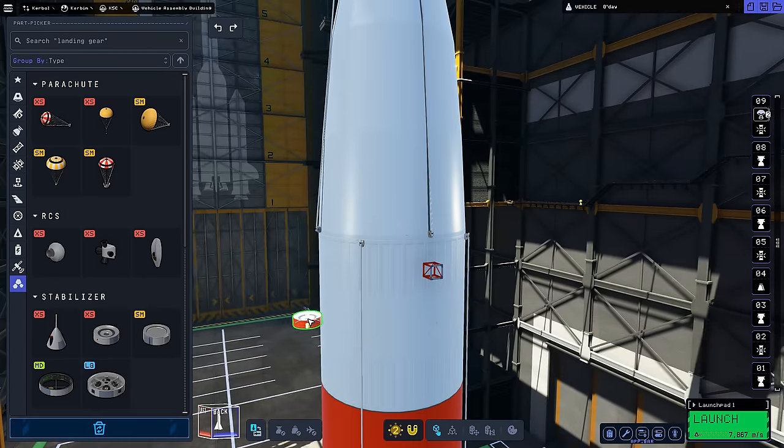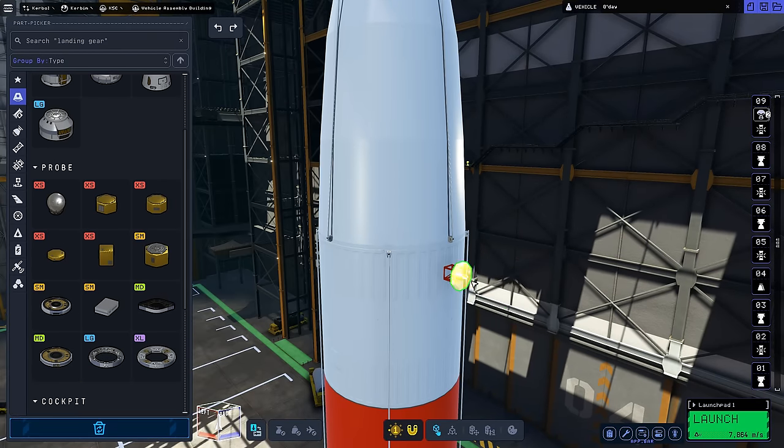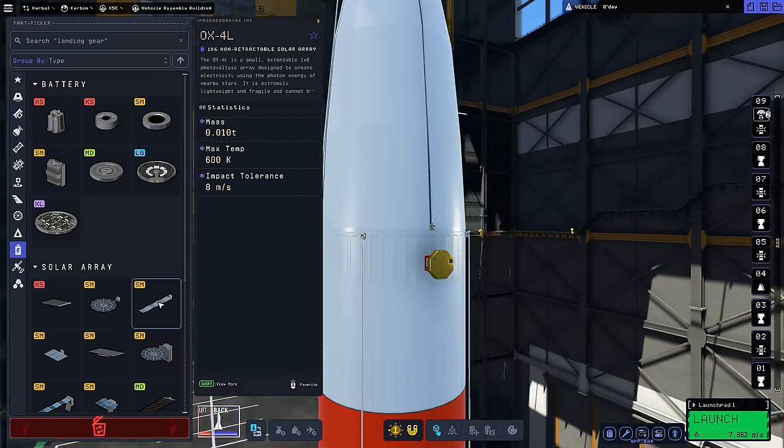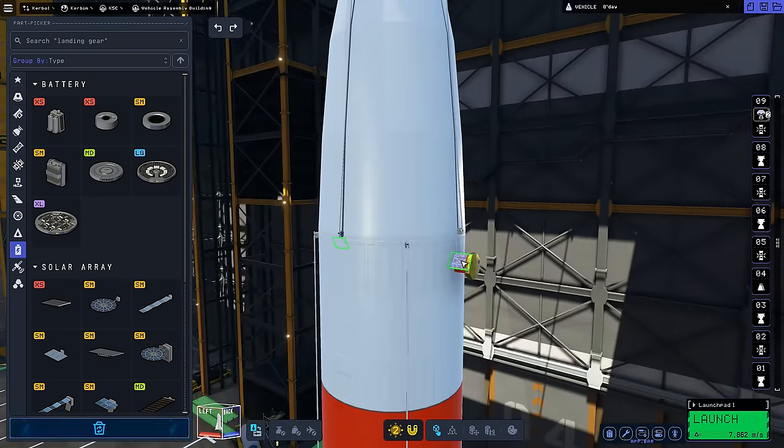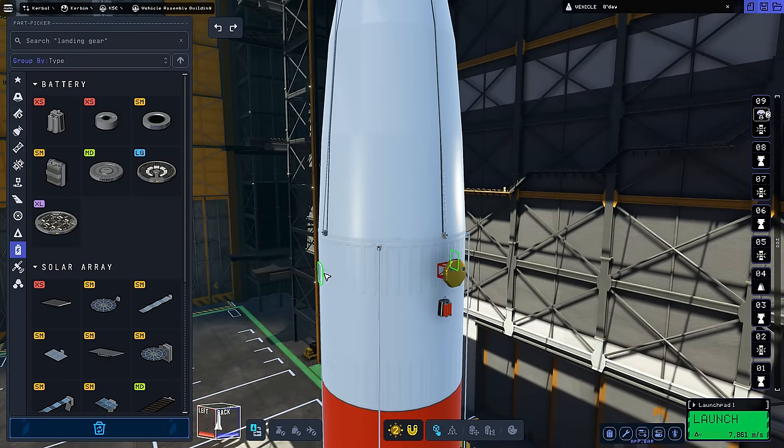I'm just adding a probe core and reaction wheel to the upper stage of the rocket so it can de-orbit itself and not leave any debris in space. So all in all, it's a pretty bog-standard rocket — basically an Apollo-style moon rocket.